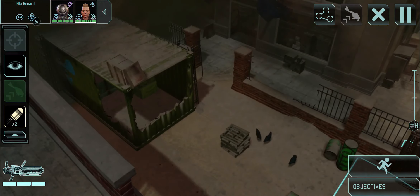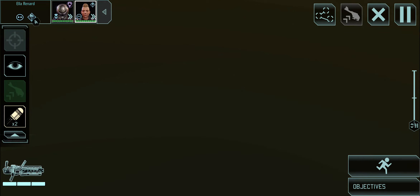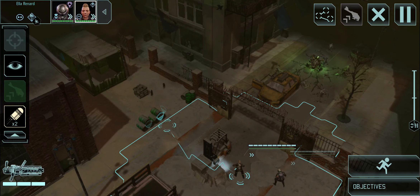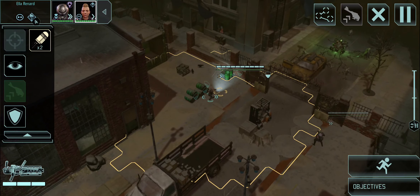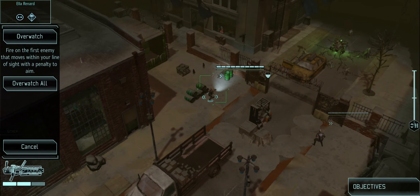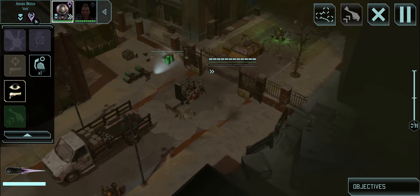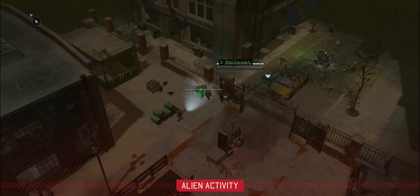We're in zombie town again and need to get all the way over there. At least we're not on a timer so we don't need to rush - we can move carefully. Getting Ella into some semblance of cover and moving in the general direction of where we need to go. I should have brought a sniper - I didn't know this was going to be a lost mission. Leaving her on overwatch and giving each other cover.